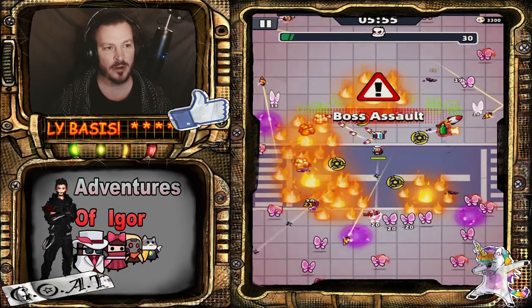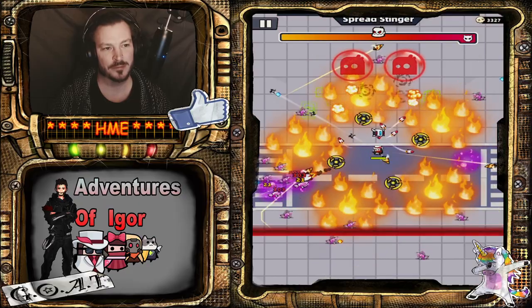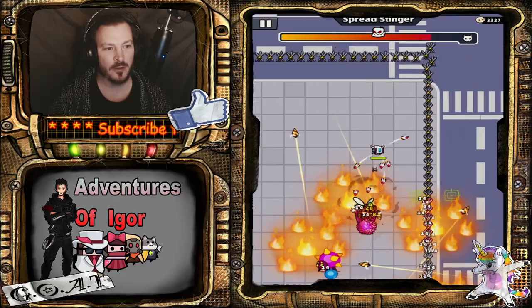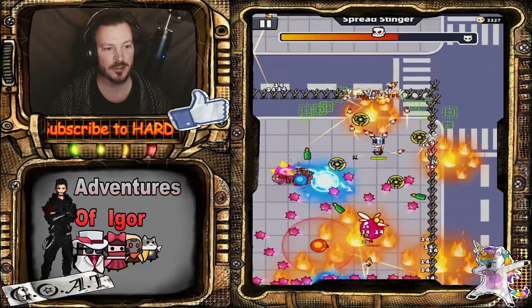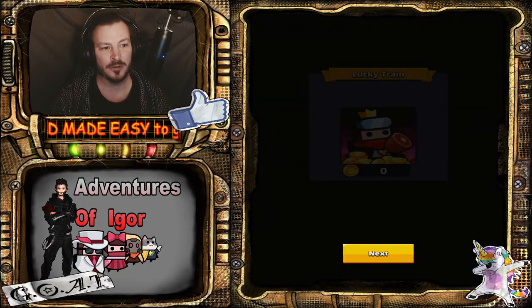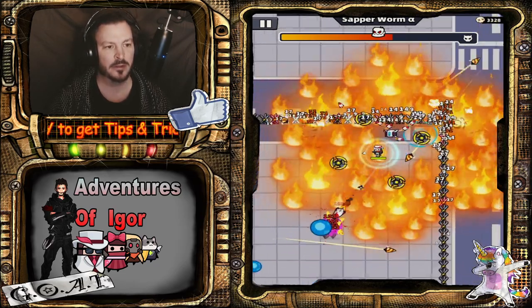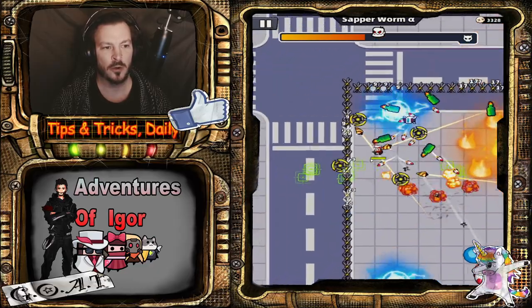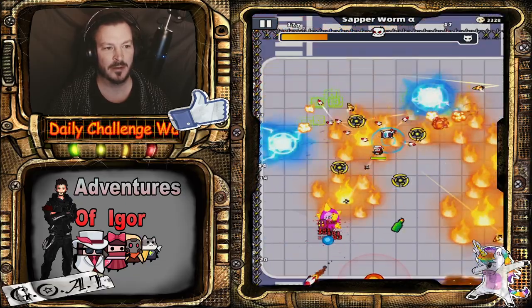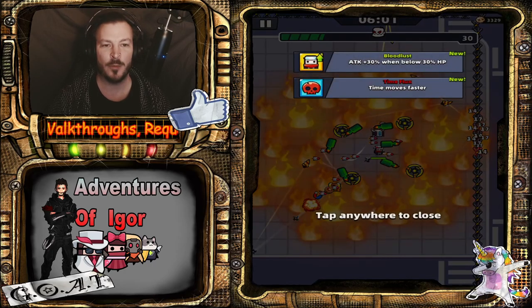If I remember correctly, we're going to face a boss on the six-minute mark. Spread stinger — try to kill one of the bosses first and fast and don't take damage. It's supposed to be hard. Sapperworm alpha is gone and time moves faster now.